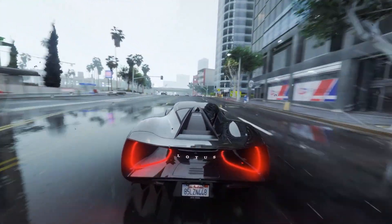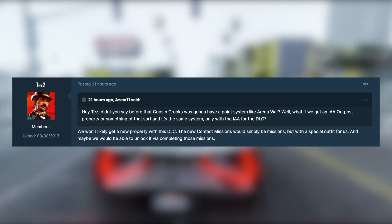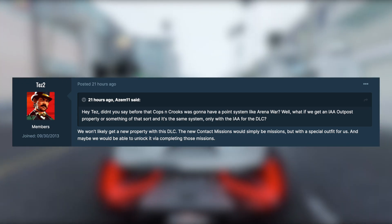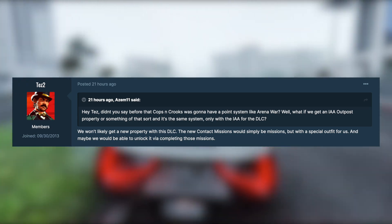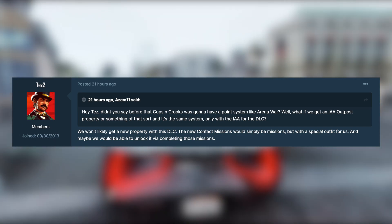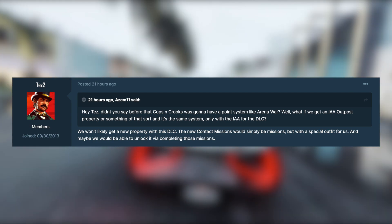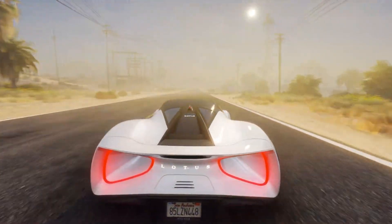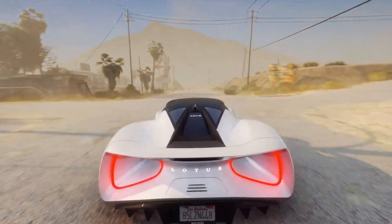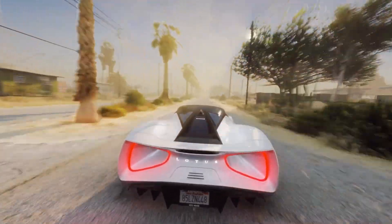This prompted a response from Rockstar Games insider Tez2. Someone asked him whether we'd get an IAA Outpost property with a point system like Arena War. He said we won't likely get a new property with this DLC — the new contact missions would simply be missions, but with a special outfit. We'd be able to unlock it by completing those missions. So Tez2 seems to know what's up: these new contact missions are simply going to be missions, not something launched via a property, with a special outfit reward at the end.